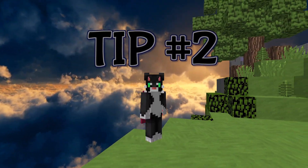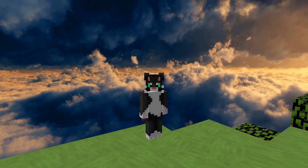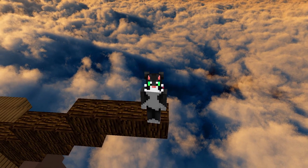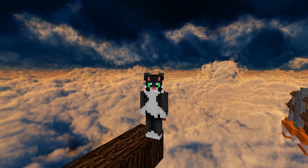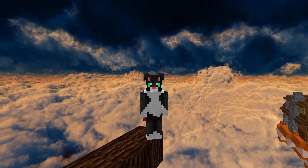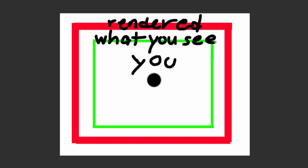Tip number two is directly linked to tip number one, and I think a lot of people don't understand it. It's lazy chunk loading, and in my opinion this name suits this mod perfectly — Lunar couldn't have picked a better name. It takes your render distance and slows down the rendering. For example, if you have 16 render distance and turn on lazy chunk loading, your render distance won't shrink — it will only load in your chunks slower than before, which will raise your FPS.